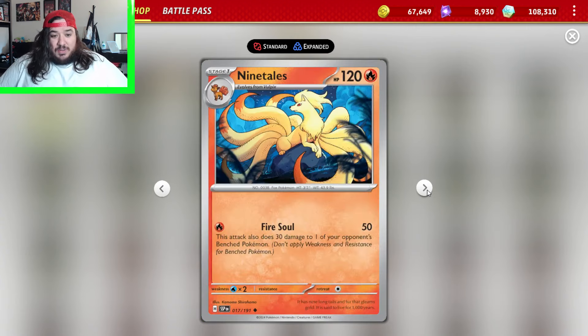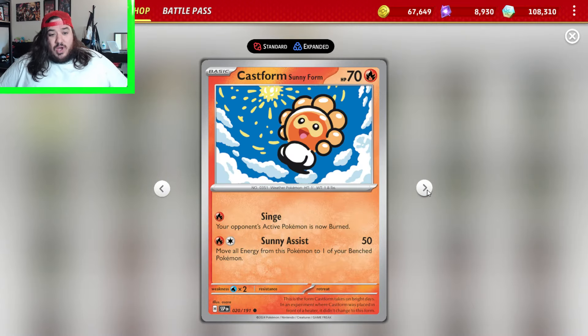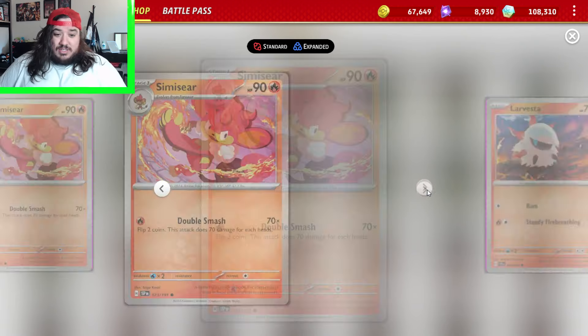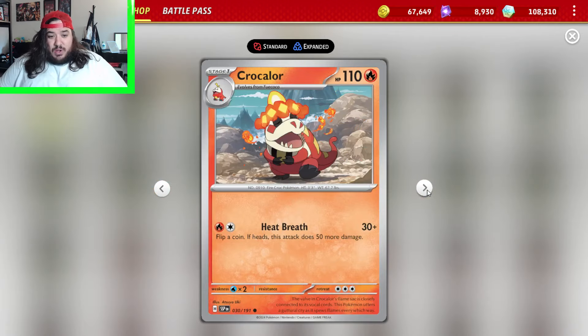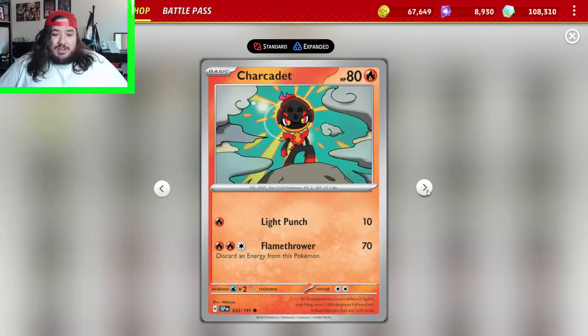Wugtrio, Vulpix, Ninetales, Paldelion, Tauros, Ho-Oh, Castform, Victini — attacks used by your Evolution Fire Pokemon do 10 more. Panpour, Simisear, Larvesta, Volcarona, Oricorio, Sizzlipede, Centiscorch, Fuecoco, Crocalor, Skeledirge — improving all effects of attacks used by your opponent's Pokemon don't affect this Pokemon. Okay, who cares. Charcadet, Armarouge, Ceruledge.